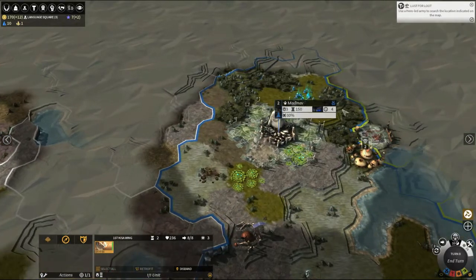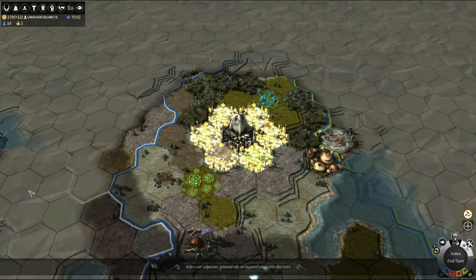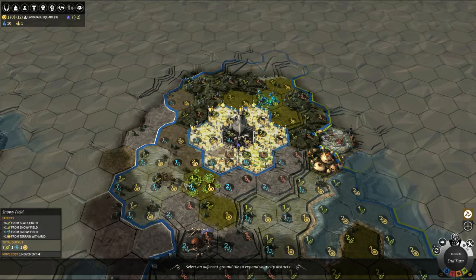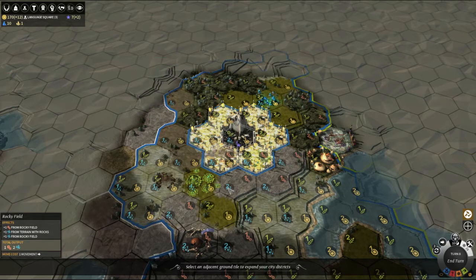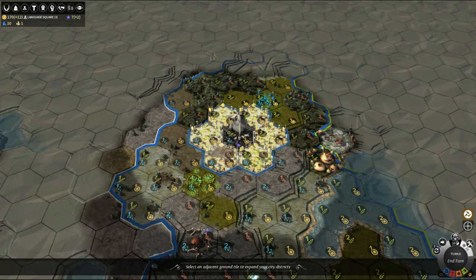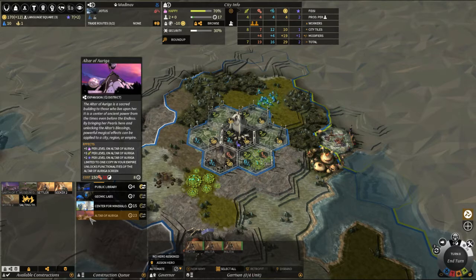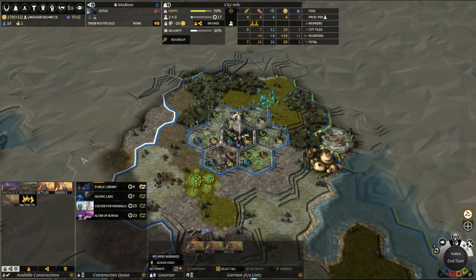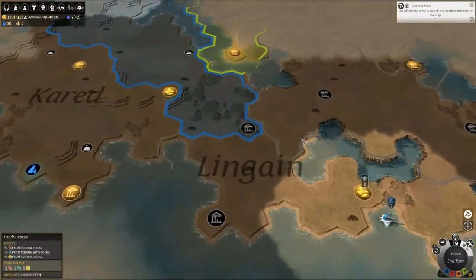Our building is complete in the capital — that will make us spit out production a little bit faster, and I think we will be having the altar. That gives a lot of food, will give us access to titanium sooner, a little more food, six food and three dust, lots of science, three dust, and a bit more production. Our quest target is here — we might want to get on that one a little sooner, but let's get the public library out first. It's only three turns away from the Language Square.